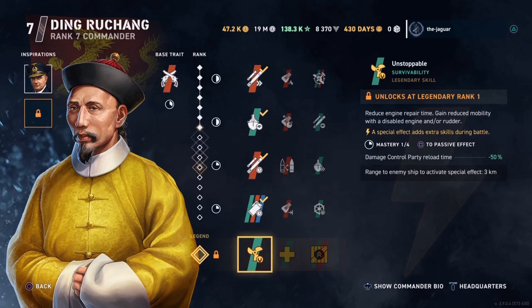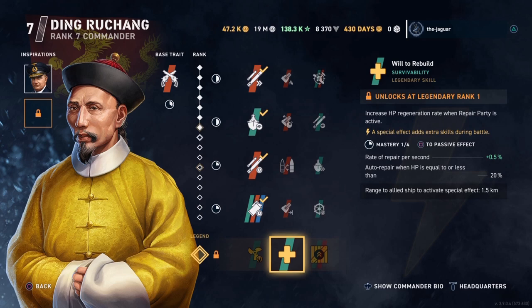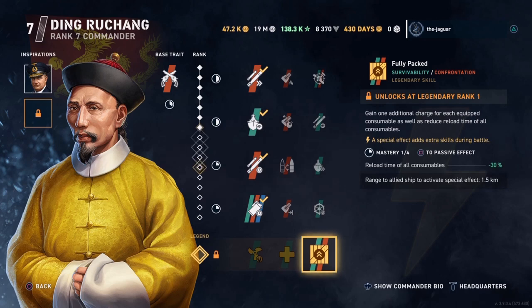As far as the legendary ranks, I don't have any legendary — I haven't dedicated a commendation to him yet and probably won't. But I would select Unstoppable for a destroyer setup, which reduces the engine repair time and gains reduced mobility with a disabled engine and/or rudder. This is definitely a must for most destroyer setups.